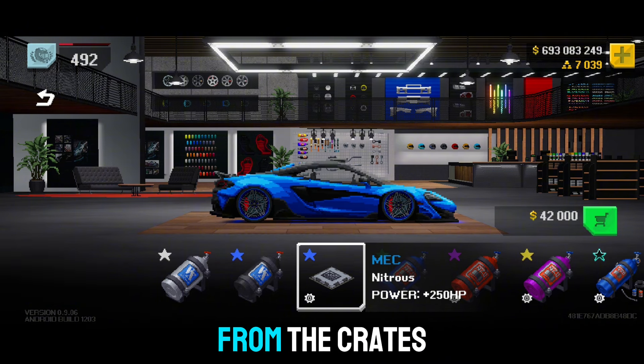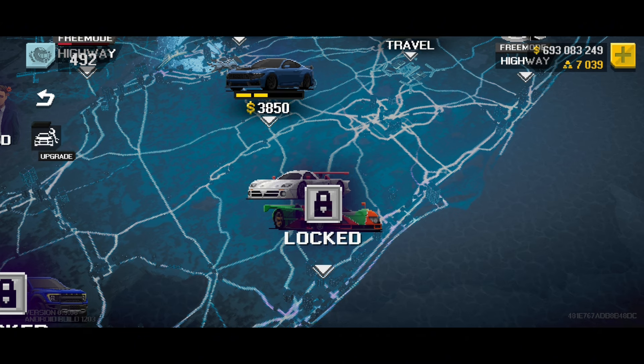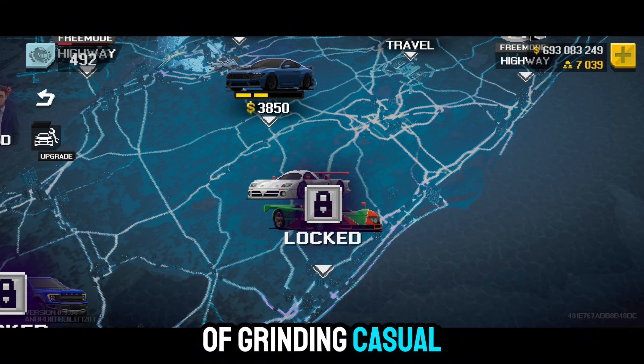I don't seem to find anything new from the crates. Moving on to the map, there is a new locked event — it shows you two cars: the Nissan R390 GT1 and a Mazda 787B. The 787B is an achievement car. I don't know about the R390. They better add more event varieties because I'm tired of grinding casual races.